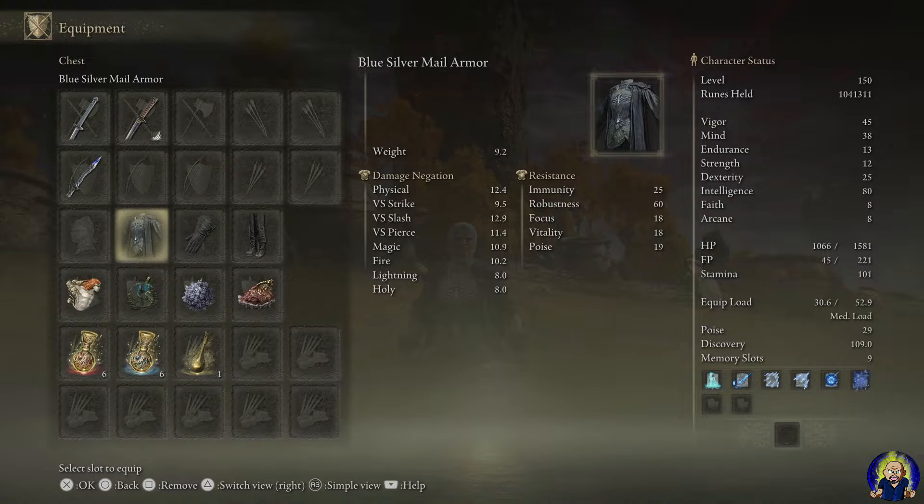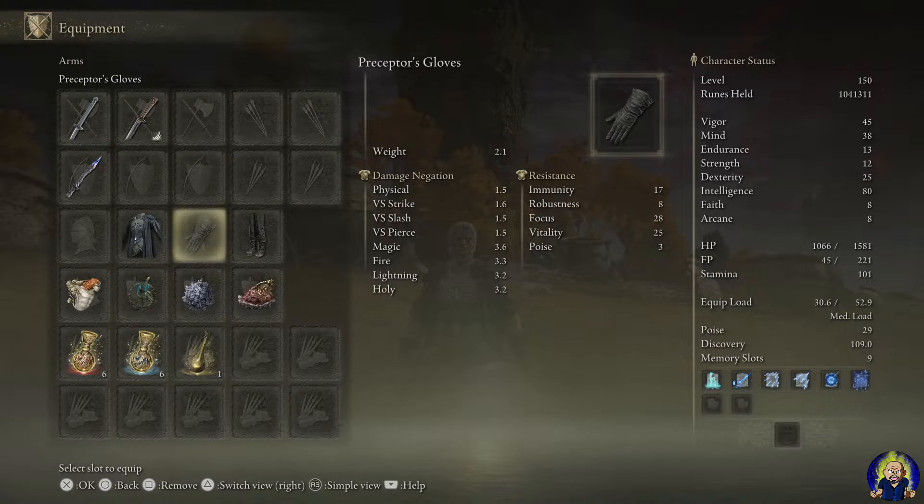As for clothing and armor, I got the blue silver male armor. Then I decided to put some Perceptor's Gloves for the gloves, and for pants I did the Perceptor's Trousers. Up to you on the armor choices.